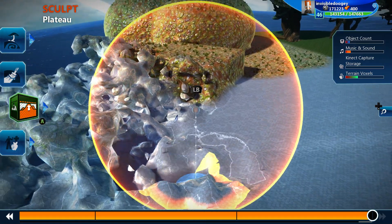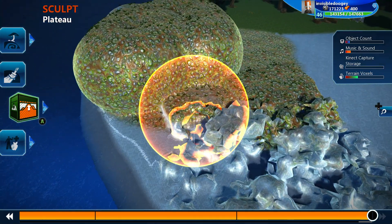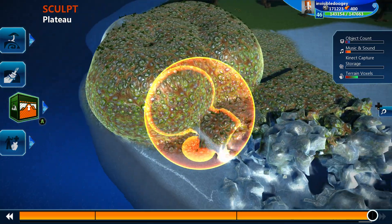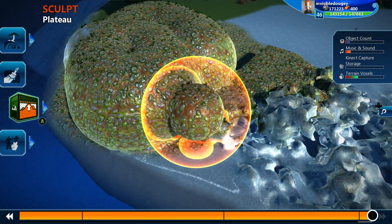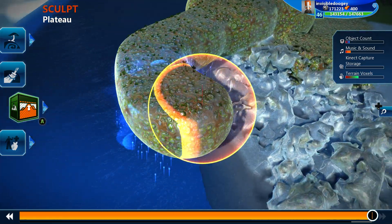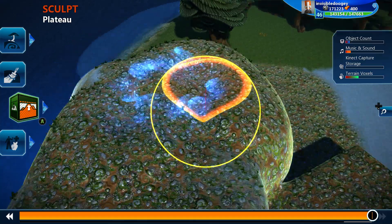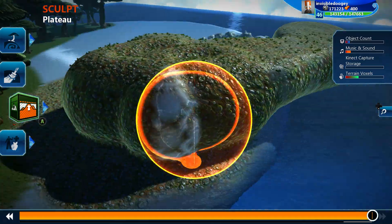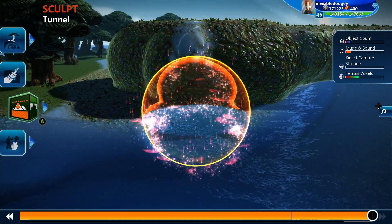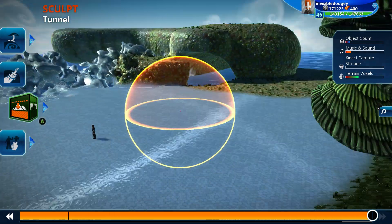Then we have the plateau tool and the tunnel tool. The plateau tool looks for whatever it's on — it looks for the highest terrain that your selector is touching, and then based on that it makes a flat plateau. So this is how you can quickly make a flat surface. And then you got the cool tunnel tool as well, which allows you to make a tunnel through terrain. So now we have a nice looking tunnel right there.